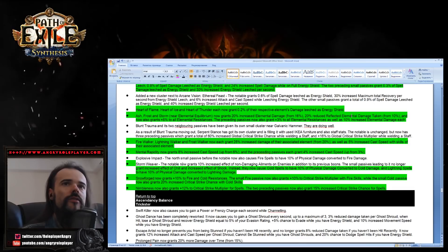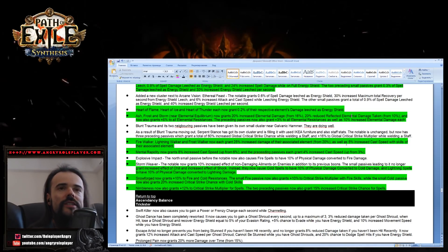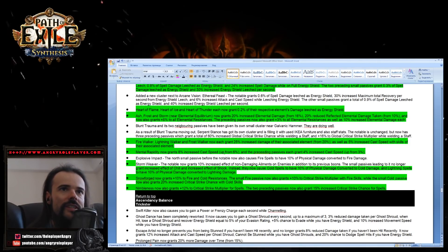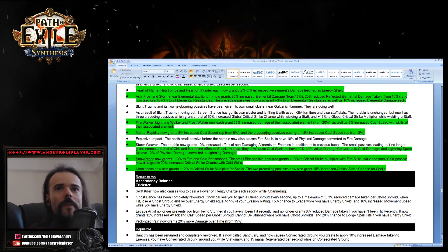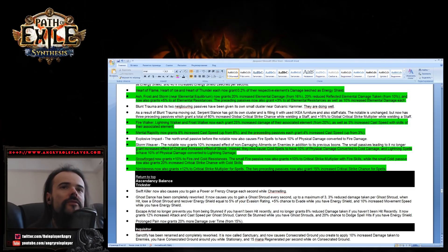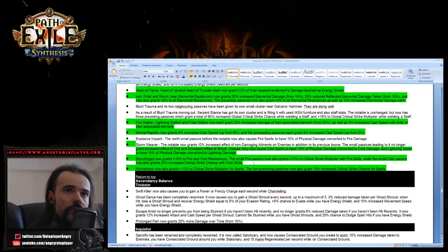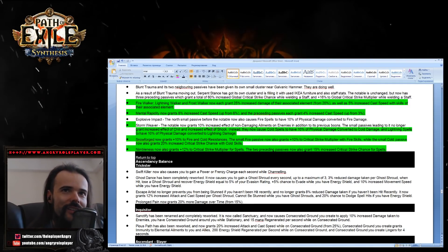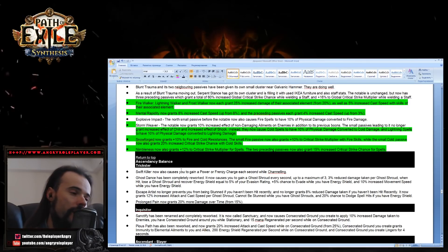Fire Walker, Lightning Walker, and Frost Walker now grant 25 percent increased damage of the associated element, also increased cast speed. Ally damage and cast speed are strong now. Mental Rapidity now grants 8 percent increased cast speed, up from 6. Lots of cast speed buffs everywhere! Snowforged grants 10 fire and cold resistance plus critical multiplier with fire and cold skills. Nimbleness now provides critical strike multiplier for spells and critical strike chance with spells.